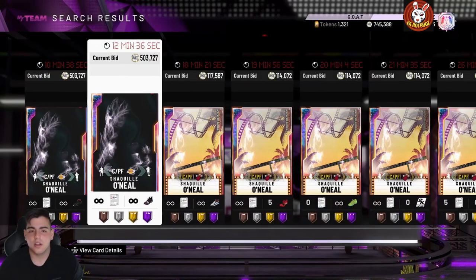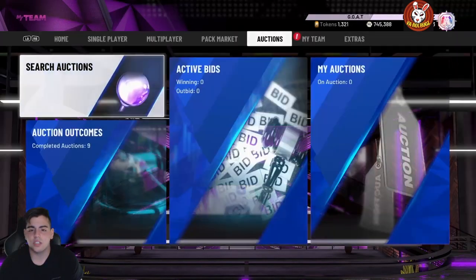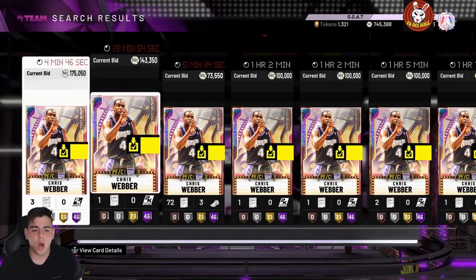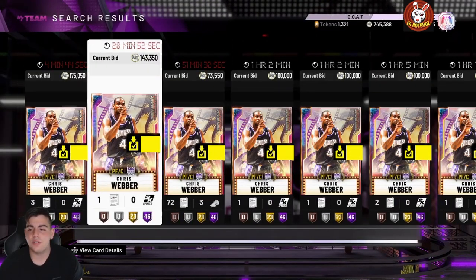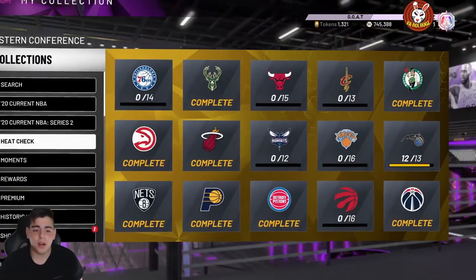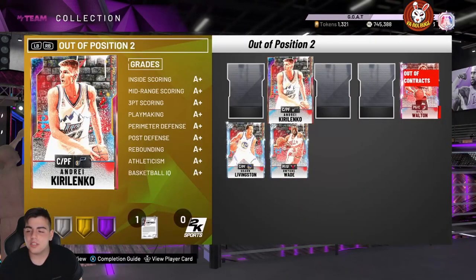Let's check out Galaxy Opal Shaq — he's around 130 to 140K. Let's check out Chris Webber, because Chris Webber is not a duo. Wait — Jimmy Butler is a duo? Whoa, Chris Webber is 175K?